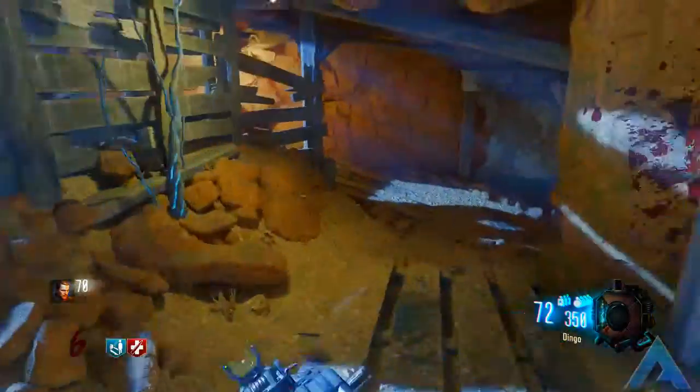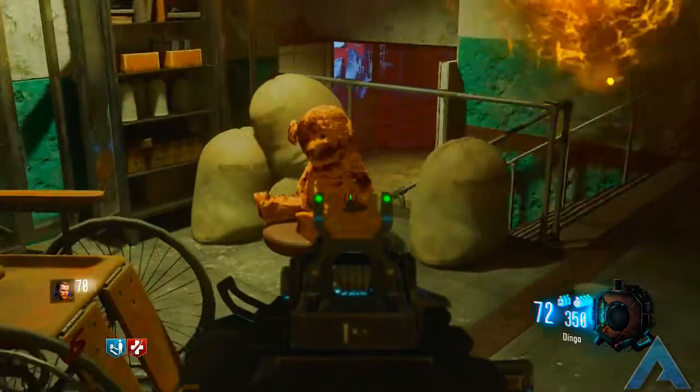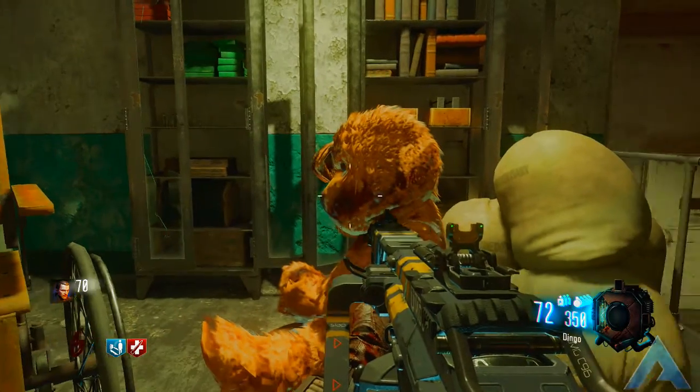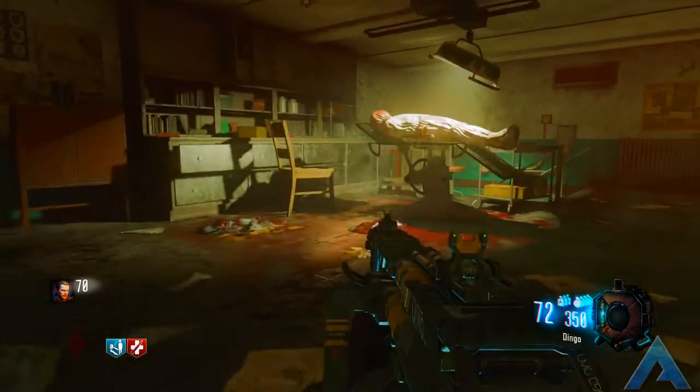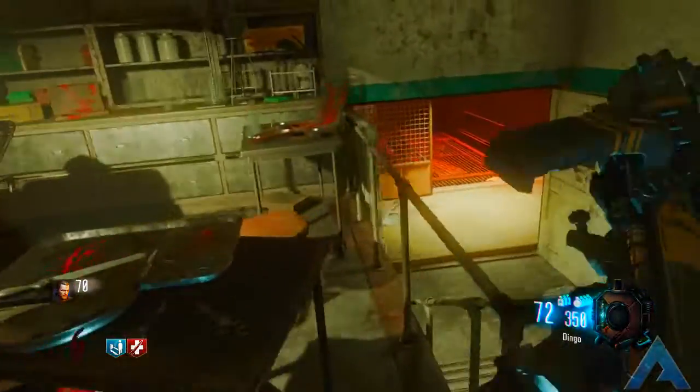For the first teddy bear, once you come through the excavation site of the Origins part of the map and make your way down into the Mob of the Dead area, you will find a teddy bear sitting on a stool. You're simply going to hold Square, X, or whatever it is on PC, and that will activate the first teddy bear.